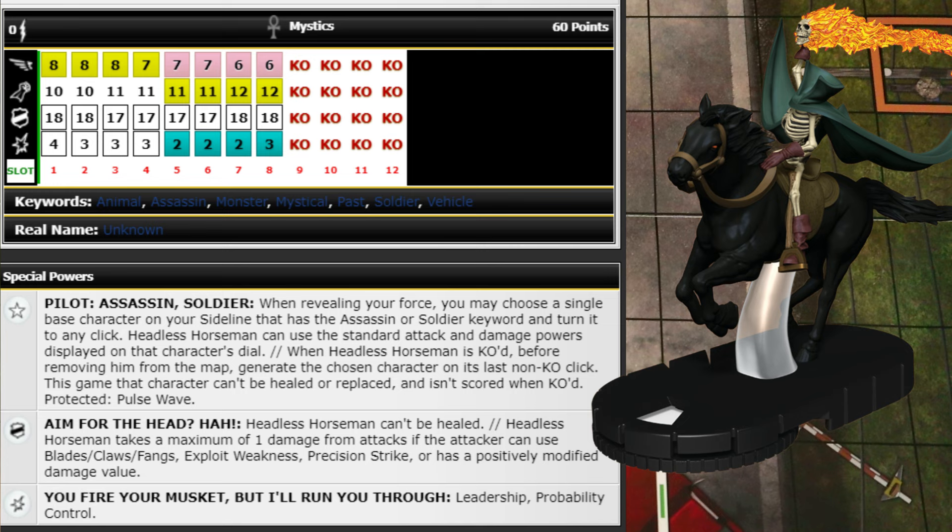Overall he's kind of meh — you're pouring a lot of points into him to make him work. Eight clicks isn't too bad, he gets Sidestep and Pulse Wave at the end, but his attack goes up while his damage goes down, which kind of sucks. He's a character you could get some use out of but it'll take a lot of work. With Assassin and Soldier keywords, some people have talked about putting Spider-Supreme on him.